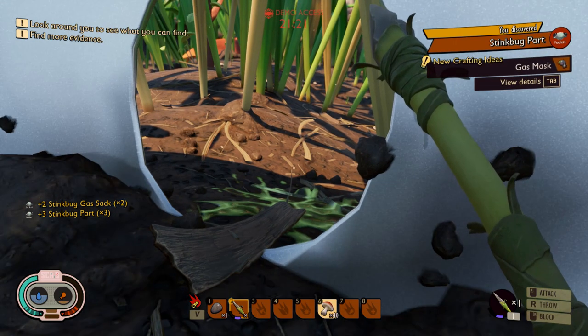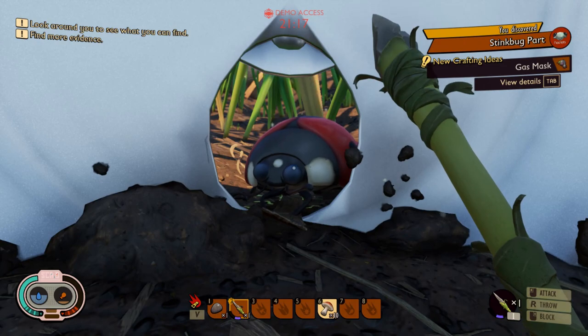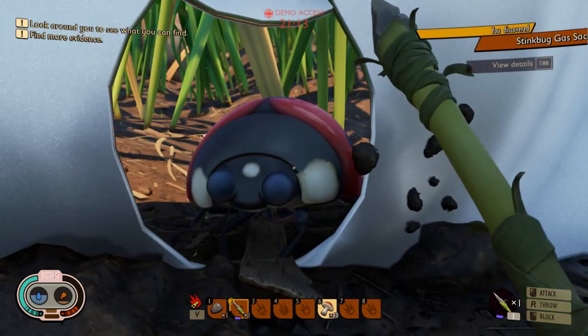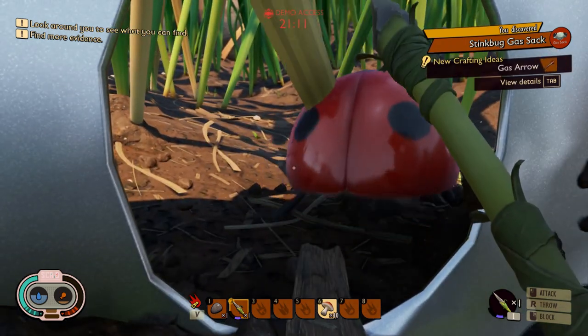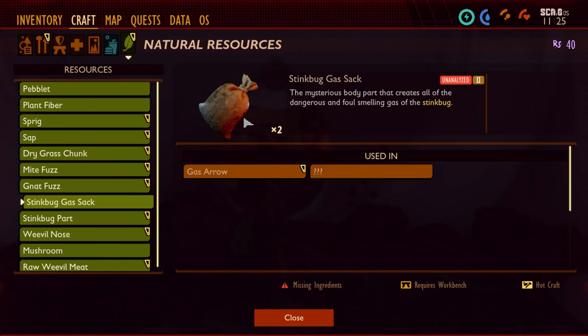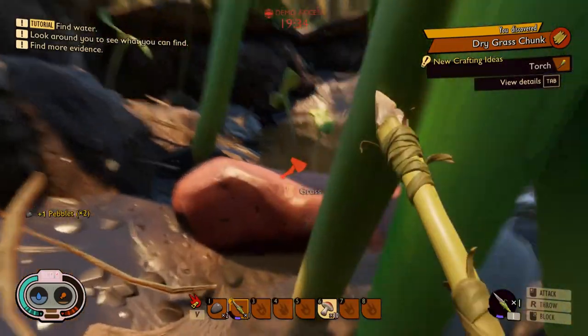I continue to hit this bug and eventually was able to eliminate it. I took the materials and discovered new things to craft, which is cool. Keep in mind there's a stamina bar on the left side — the blue one — so you can't just hit fast all the time. The stamina goes down and then you need to wait for it to recharge in order to continue hitting faster with your weapon.